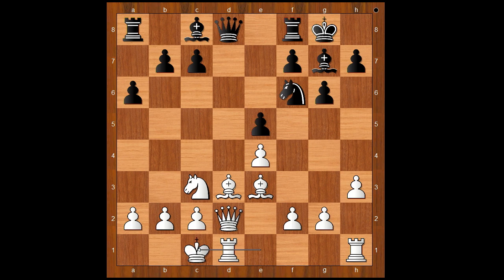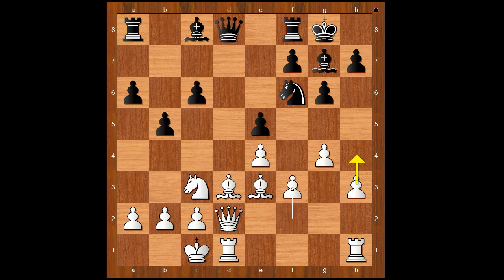And Smirnov castled queenside. Opposite side castling games are never boring. b5 — the pawn storm on the queenside. g4 — the pawn storm on the kingside. c6: if b4 then knight to a4. We have c6, f3, intending h4.